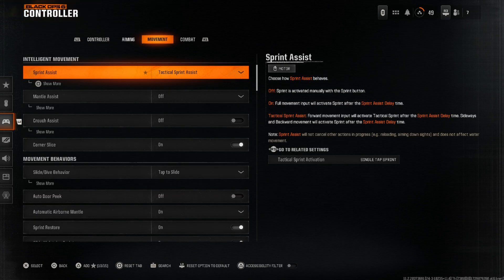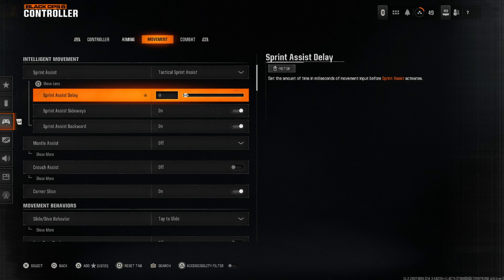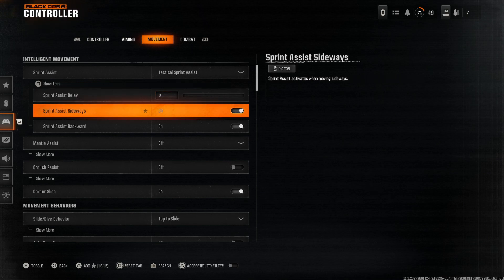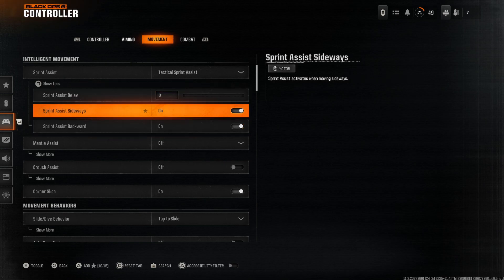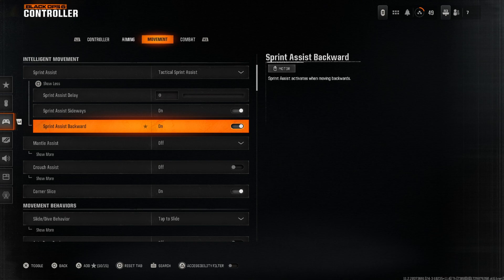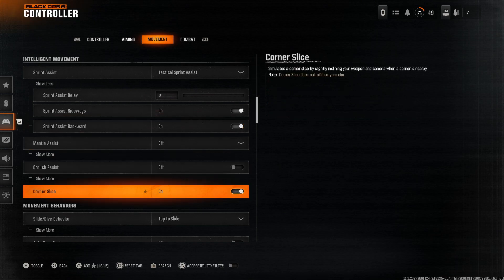Target aim assist is on. For those with questions about tactical sprint, auto sprint, and whatnot — sprint assist should be set to Tactical. Sprint assist delayed is set to zero. Sprint assist sideways and sprint assist backwards are both on. I don't even know what happens when you turn them off — I just have no issues with sprinting sideways, backwards, or forwards. Auto sprint is off, crouch is off, and corner slice we have as on.